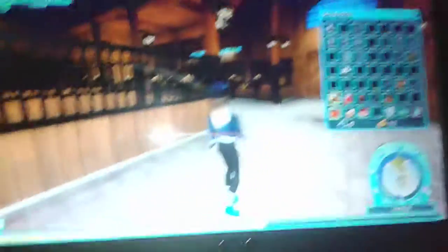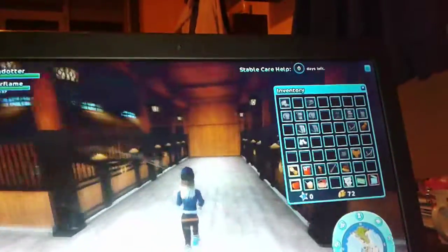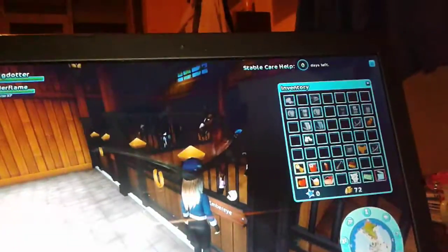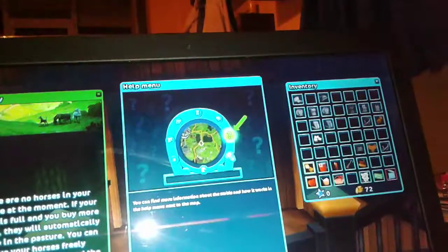It's a big stable. Okay, I'm asking how can I get a horse now? Let's type in Tundra Flame — the box is for the horse which you're going to find. How am I going to ride the horse? 'There are no horses in your posture.' You can find more information about the stable and how it works in the help menu on your map. I want to ride but I don't know how.